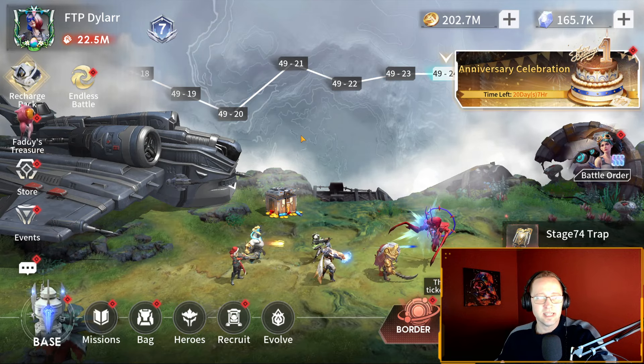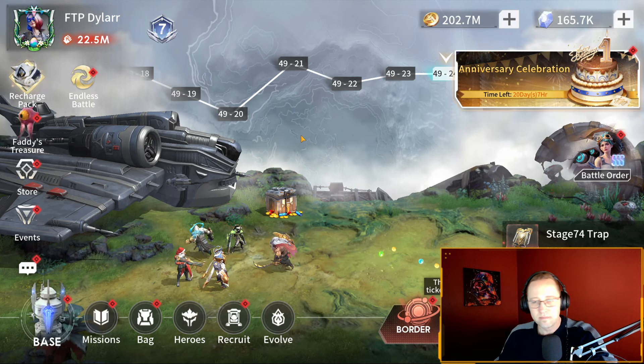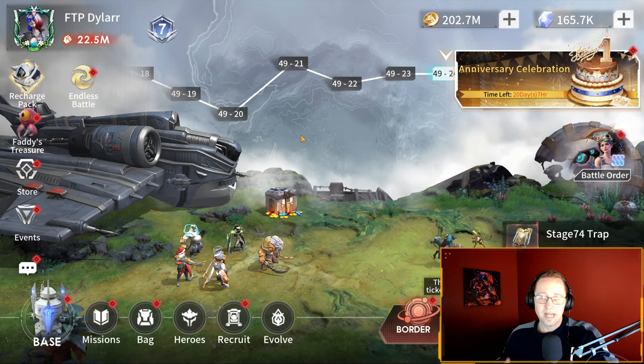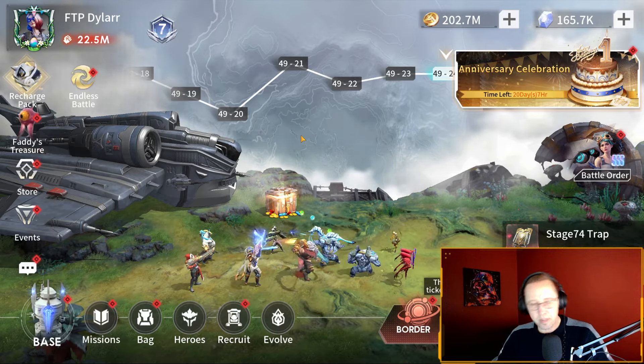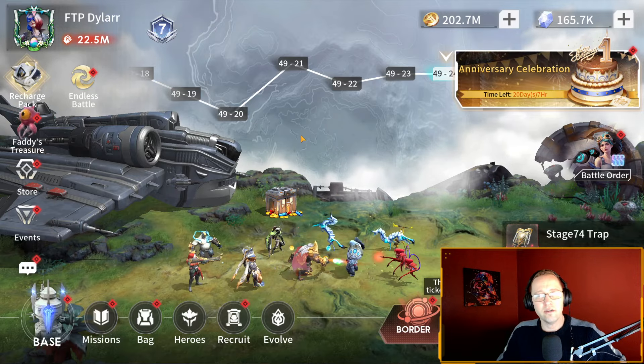His kit is nice and simple and straightforward — he's easy to gear. Surge, Sun Signet — some people have been testing Burst as well, but in my testing I found Surge was better. He's really really good that way. In PvP, he can allow your energy team to punch up against tanks.